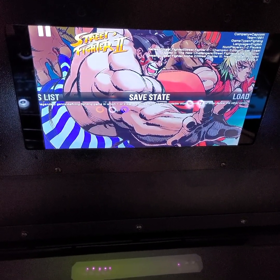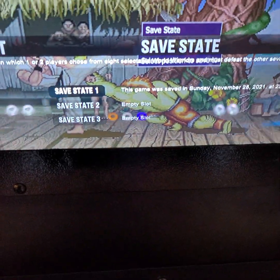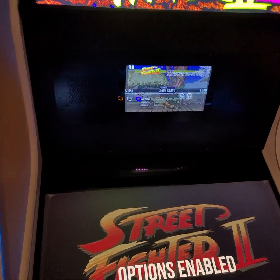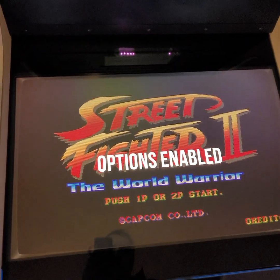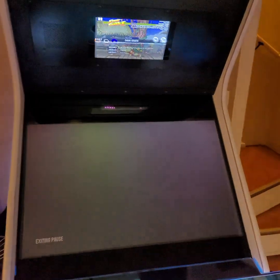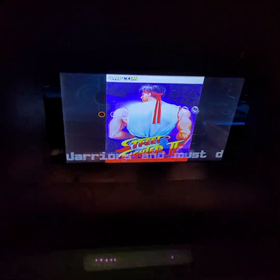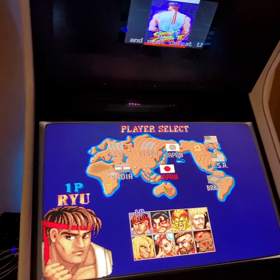I've got three save states here. I can load up the first one and I can save the first one. I'm going to save it right here on the main menu. It'll save that, and then the screen turns back to just regular flyers and stuff.